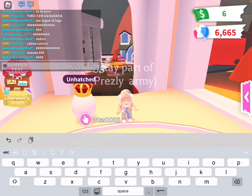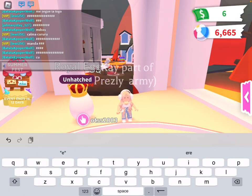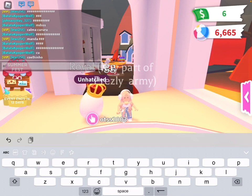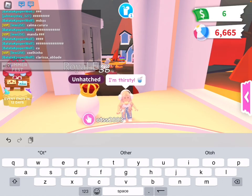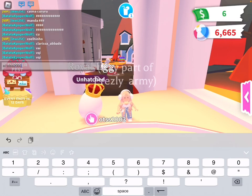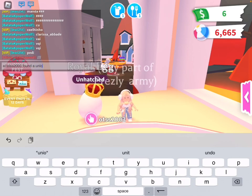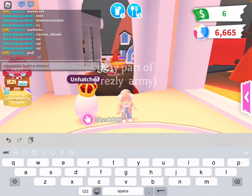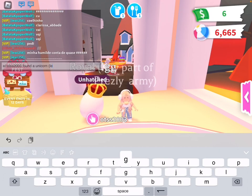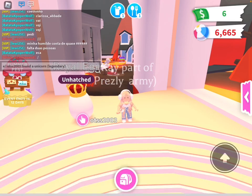Okay, so the code is E, then forward slash, and then these two dot things, and then your username. Then type in 'found a' and then whatever you want. I want a unicorn. Then you're going to do a curve thingy, and then you're going to type in what the variable is. And then you type it in if you're not done with the task.